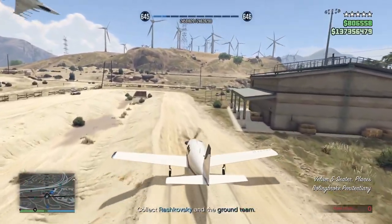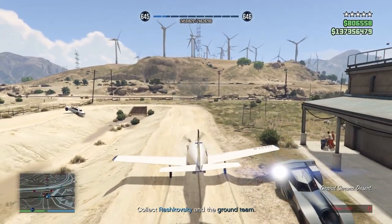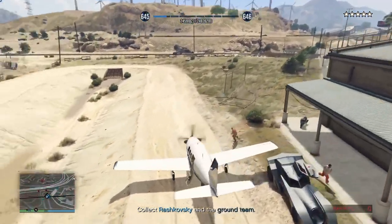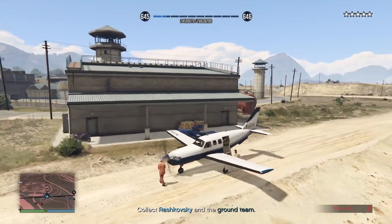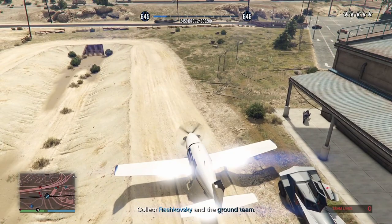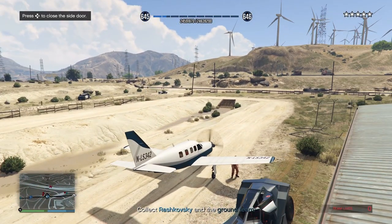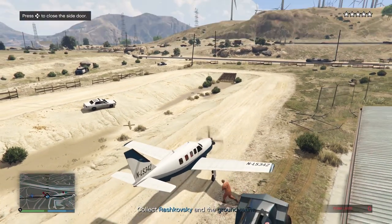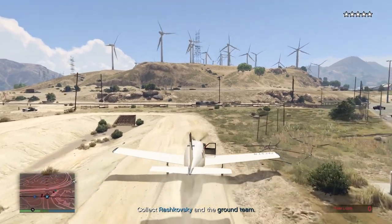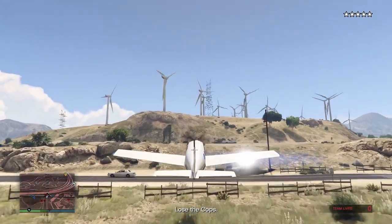At this point, any jets will kamikaze. With the ground team actioning the evac, coordinate the pickup — choose a place to land and pull them out of there. With everyone in, fly off to the final drop-off, avoiding choppers along the way.